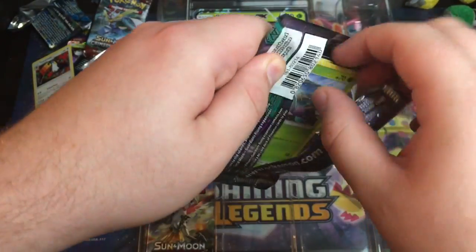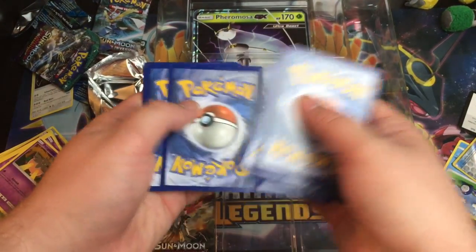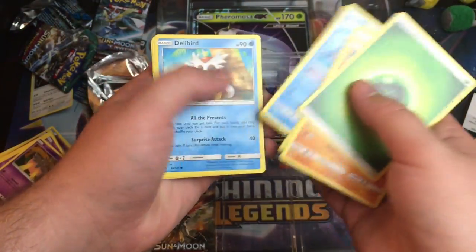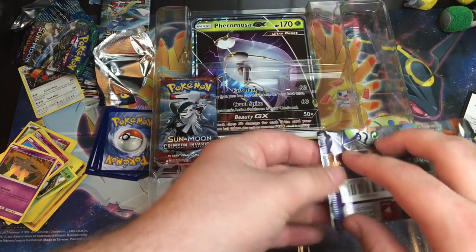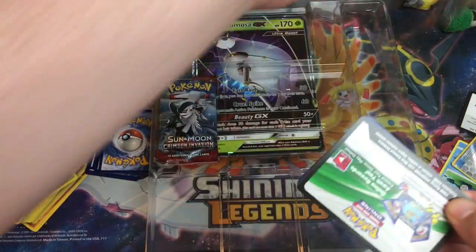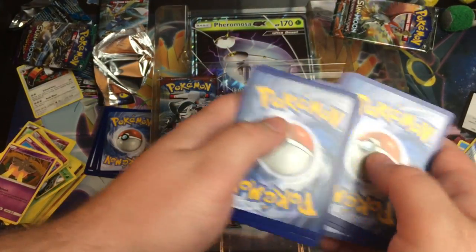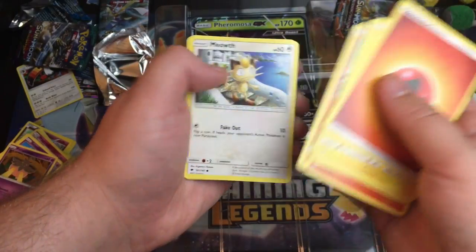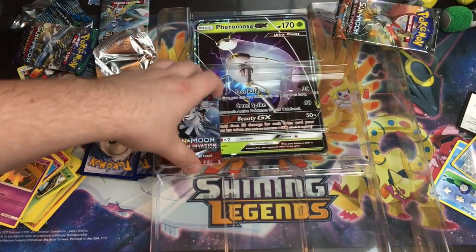Like I said, these boxes are usually dudded up with not very good packs. Grass Energy, Sudowoodo, Brawler... blah, blah, blah. Alright, zero for six. Sun and Moon Burning Shadows code. This is either a Hollow or a GX — I would prefer the GX. Rotom Dex, Charmander, Stufful, Pansage, Tangrowth, and Darkrai. So it was just a measly Hollow. Nothing special at all.